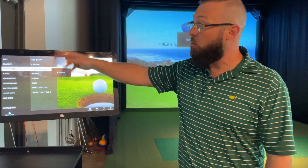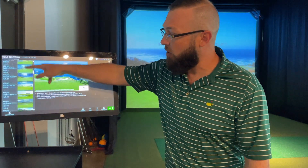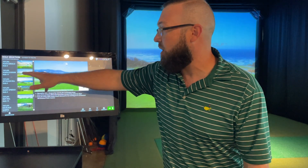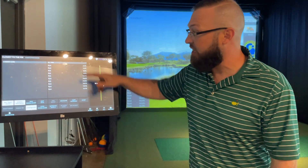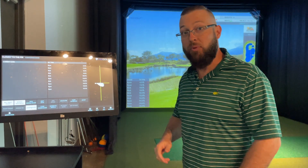If you pick closest to the pin, it brings up a whole bunch of different yardages, popular holes, popular locations. Pebble Beach hole seven is a popular one, but we're going to pick one today that's at about 163 yards — we'll go with PGA Stadium West. On here it has a leaderboard that is tracked, so you can see the leader. There are a bunch of Ryan and Nick's on it, but we invite you guys out to try to come and get your name up on the board too.